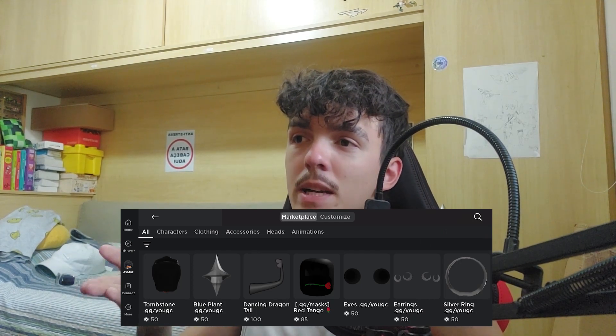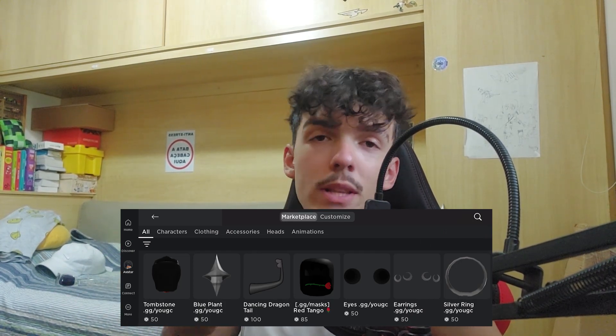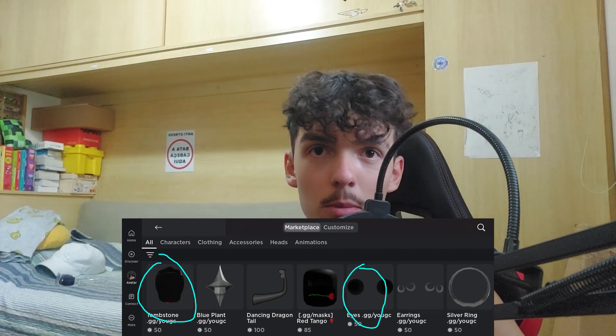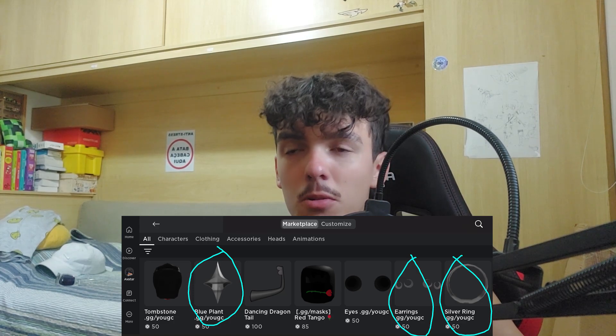Matter of fact, they've been promoting these to me. Exhibit number one is this picture of the Windows front page of the catalog — the Windows app, not the actual website for PC. Out of seven items on the front row of the catalog front page, six are limited ripoffs. What genuinely bugs me is the fact that the tombstone and eyes create a Dominus, and the blue plant, earrings, and silver ring — those three combined — create a Federation. It really feels like they are handpicking these parts to promote them to me, so I'd go and create my own limited.